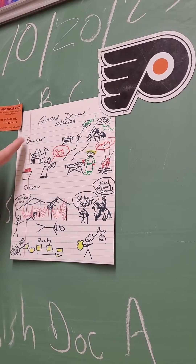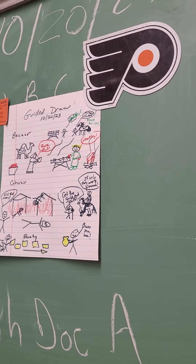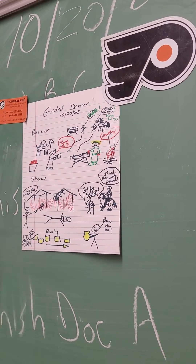So please draw your bazaar and your ghazu. Take your time and make sure it's colored in, or at least some color highlights. Alright, good job.